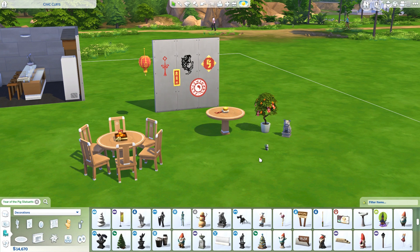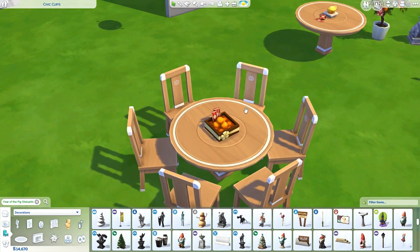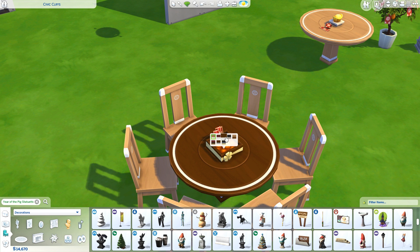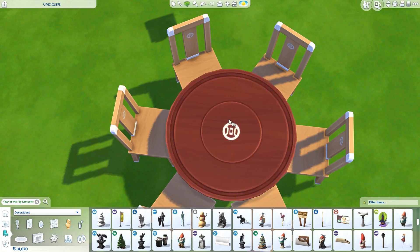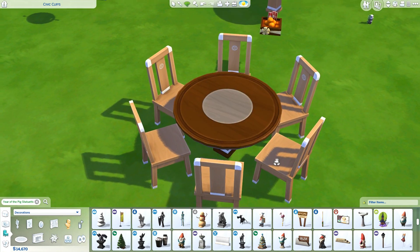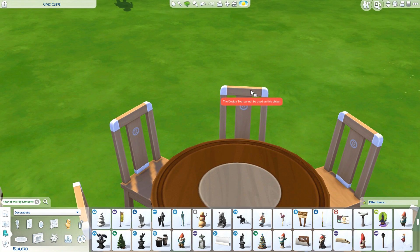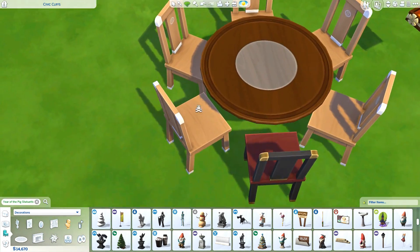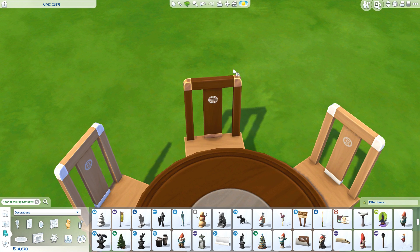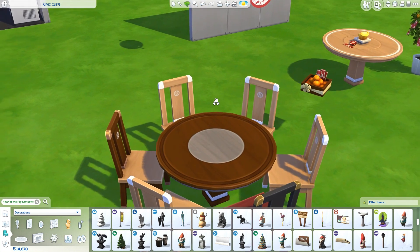As for Build and Buy objects, we did get a small bunch. What I'm most excited about is definitely the dining table and the dining chairs — I think they are beautiful. It comes in a lot of different swatches; some have a symbol in the middle. I have a feeling I'm gonna be using this one a fair amount. The chairs come in matching swatches as well and are beautiful too. I really like the details on them — they're versatile and could definitely fit into a regular suburban house.